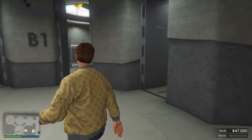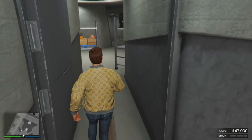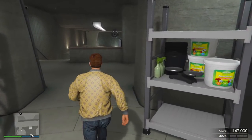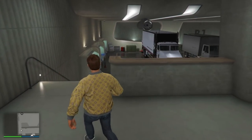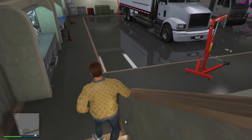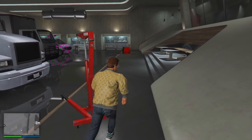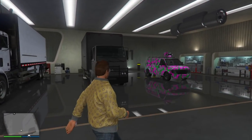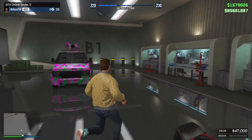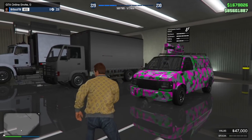So far, Rockstar have added three amazing options into the game: the Speedo, Mule, and Pounder Custom. What's unique about all three of these vehicles is that Rockstar specifically made them for business deliveries going out of the nightclub. We're going to be talking about just how powerful these vehicles are when compared to other armored and bulletproof cars in the game.